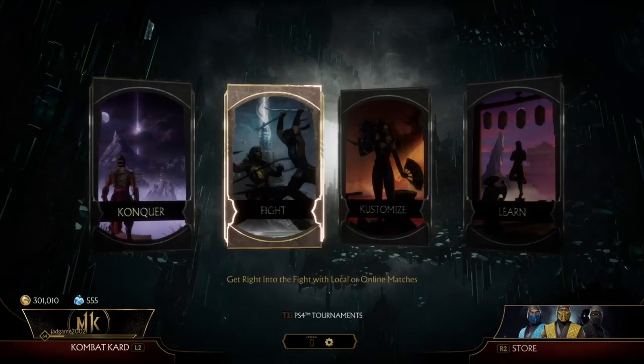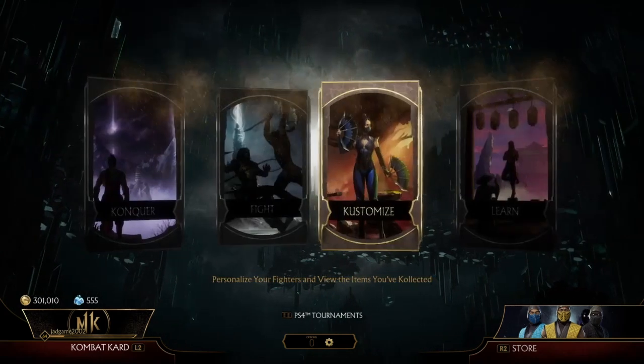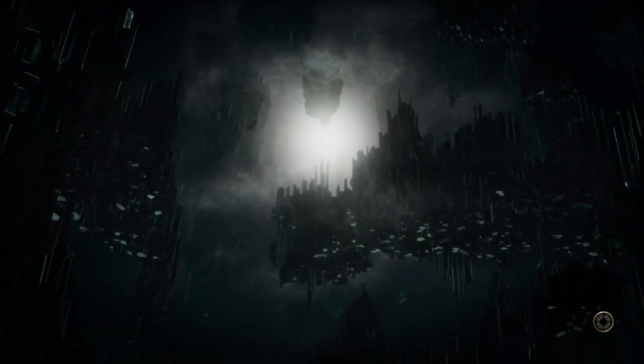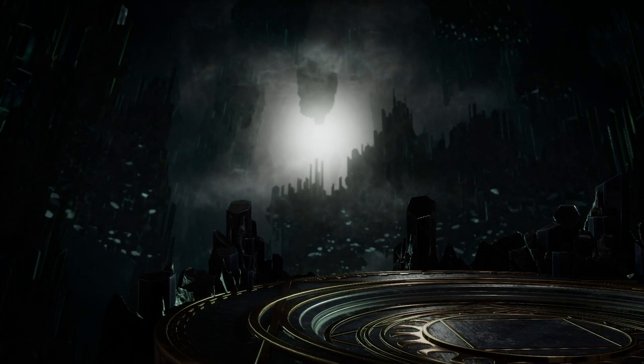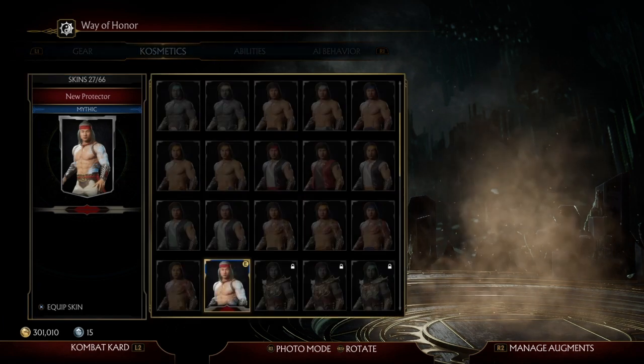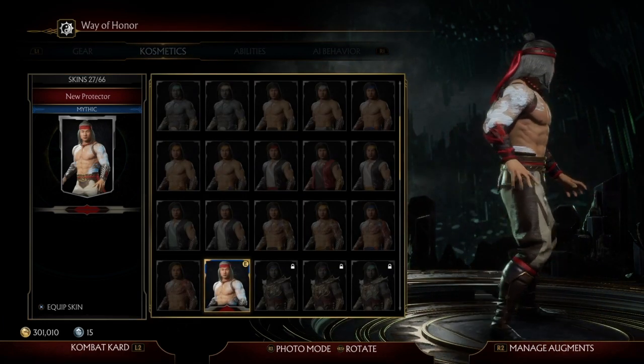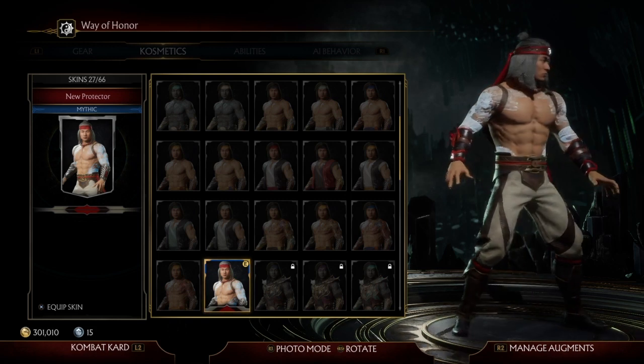What's good YouTube, it's your boy KingJad and today I'm back with another video. Today I'm going to show y'all how to get my favorite skin in the entire game — the Fire God Liu Kang skin. As you can see I have this one right here, the red one. The skin is sick.